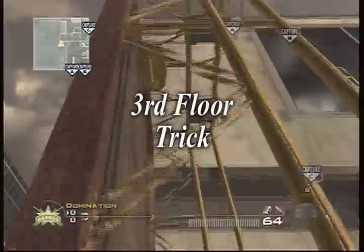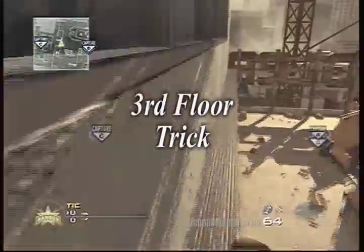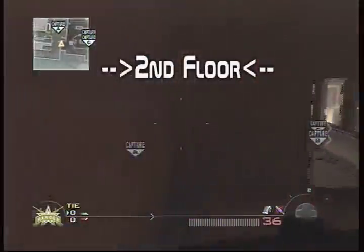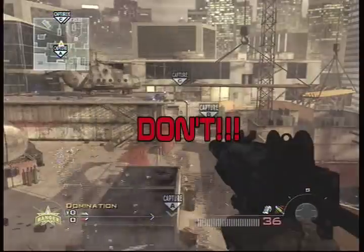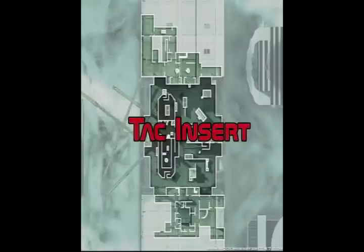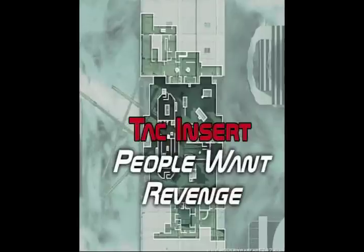Just a few things before I go into commentary. You can get on the third floor of the white building — I'm showing it on fast forward since most of you probably already know about this. You can also go up to the second story of the office building with the crane leading to it, but I'll give the same advice: don't. Once people know you're up there, they will have a vendetta against you. The lone exception is if you know how to move your tac insert well, but my experience going to these places is you're someone people will want revenge against. It's more fun to go there, but I just tend to die when I go.